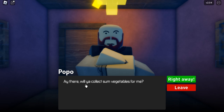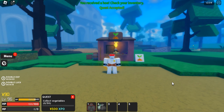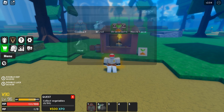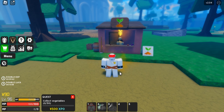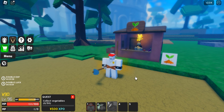Will you collect some vegetables for me? Right away. The request is: collect 30 vegetables. You can see it in our inventory. We have a hoe here — put it on number three. There it is, let's collect vegetables.